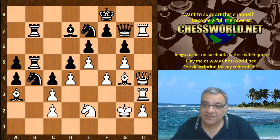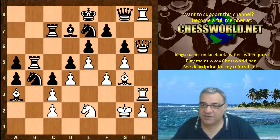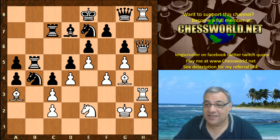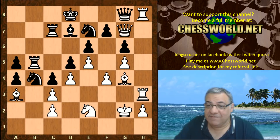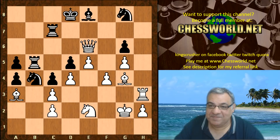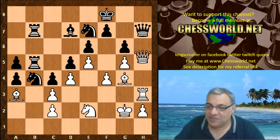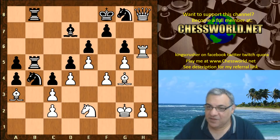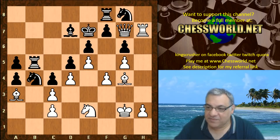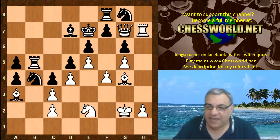King f8, and now Rook h7 — terminating the black queen. If Queen g8, Rook h8 just wins the queen. And if white wants to be sadistic and not just take the queen — Queen g7, Queen takes f7 — super sadism, scooping up all the pieces, even better! But this is winning of course. Rook h7, Queen g7, and the game ended here.